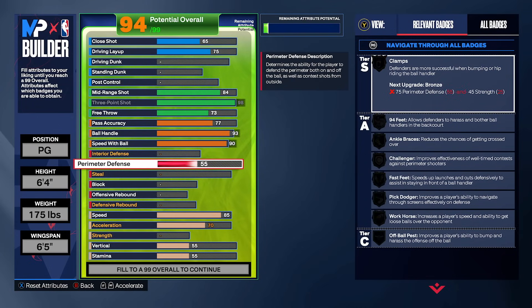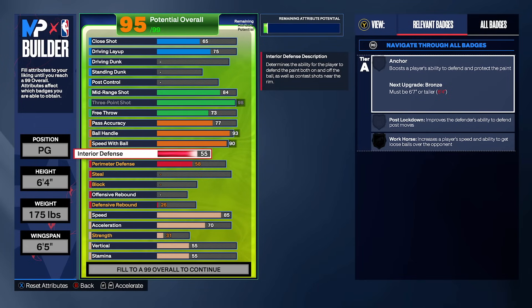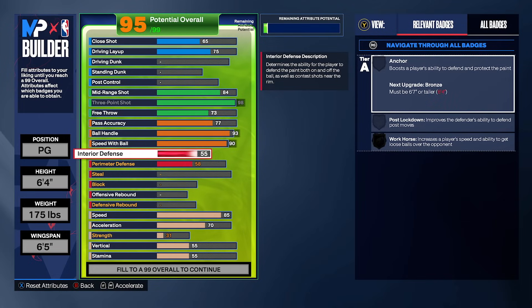For the defense — I know there's about 52 comments saying this build has no defense, but you are wrong. It's not going to look like much, but it is competitively min-maxed to make a difference at your height. We're going to make perimeter defense a 58 for Bronze Off-Ball Pest and interior defense a 55. There is a major difference between a 25 interior defense and a 55 interior defense. On my 25 interior defense build, people backdooring me scored every single time. But on this 55 interior defense build, I started getting bump animations on backdoors because of Off-Ball Pest bronze, and I actually made them miss off contested layups because of my interior defense.